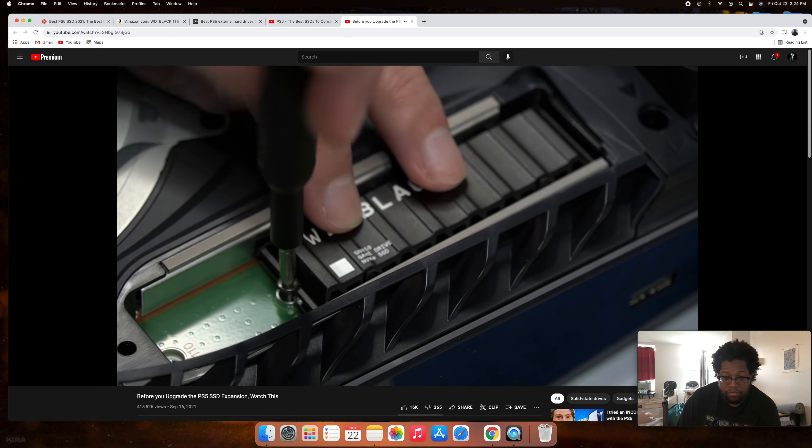For external storage, the WD Black P50 is the best option if you want to play PS4 games on your PS5 — you can play them directly from the drive. If you need more storage for PS5 games specifically, get the internal WD Black SN850. That's the key difference: one lets you run PS5 games, the other doesn't.